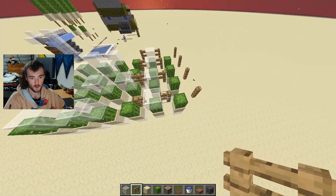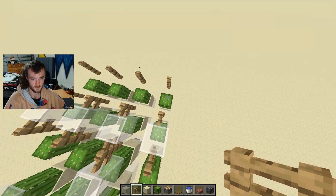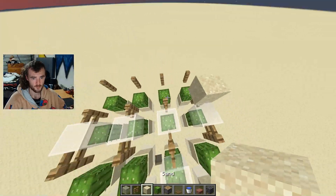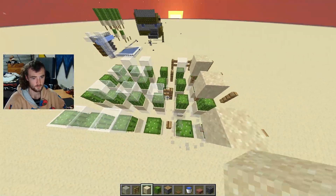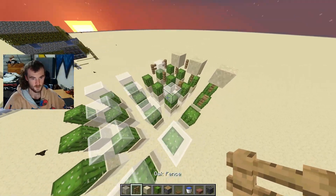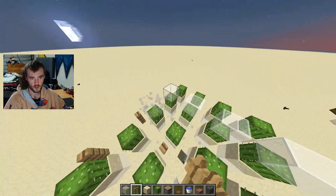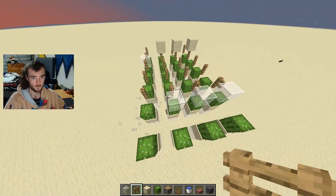Even if you don't need these rows here, the reason is because this cactus is going to break this one, and this one's going to break these ones. The only reason why you leave this row here is because eventually you're going to put sand on them and continue it up like so.